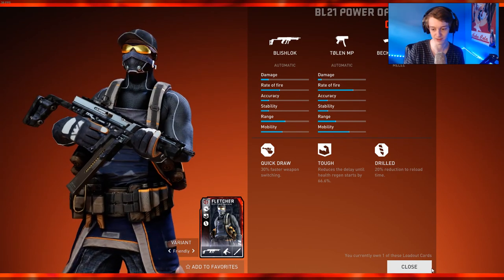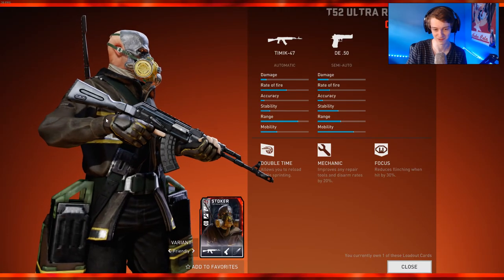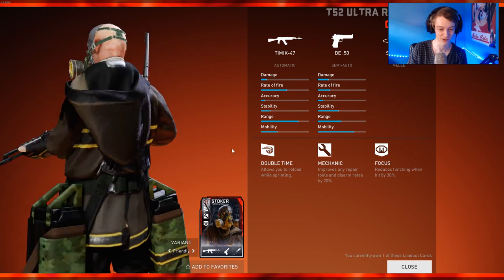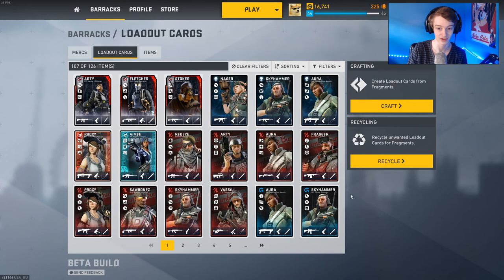I really like this Fletcher skin — really sick skin. Kind of reminds me of Watch Dogs, sort of, a little bit. This Stoker skin looks scary. Let's go to Tim Ag. This is actually one of my favorite Stoker loadouts, so I'm glad I got the Obsidian version of it in Dirty Bomb.